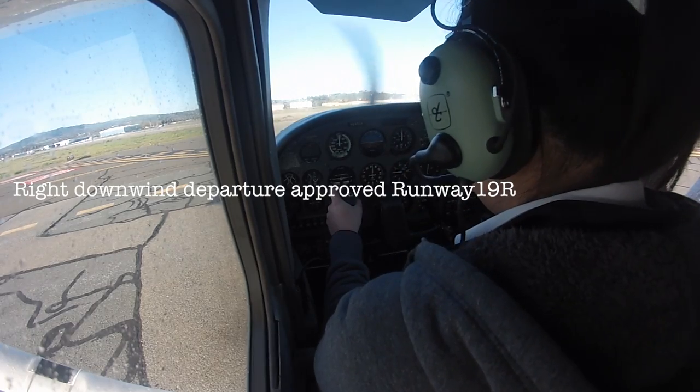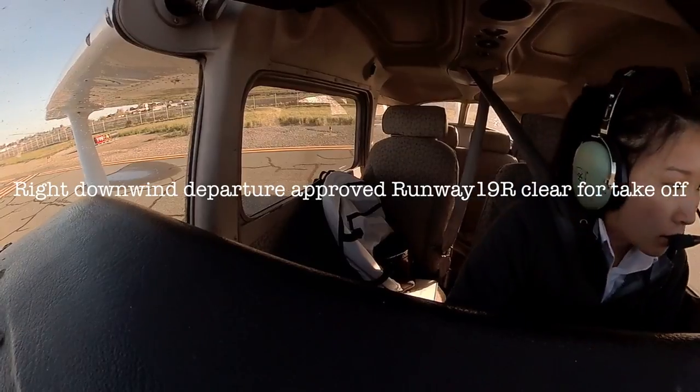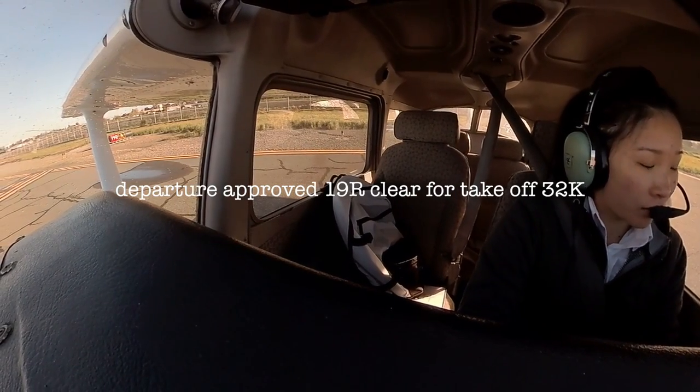Right downwind on departure, approved. You're one on the right, cleared for takeoff. Departure approved, one on the right, cleared for takeoff, 32 kilo.